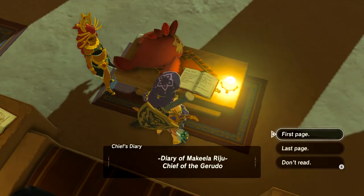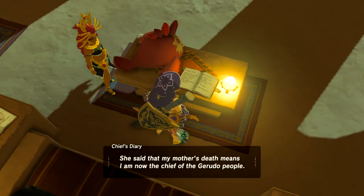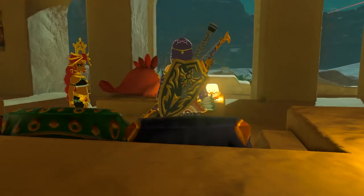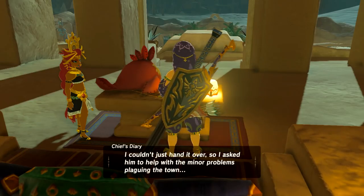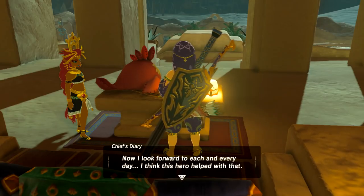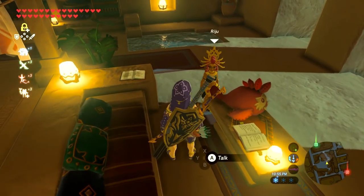Oh, that's the chief's diary — I don't think we've read this. Let's go to the last page and skip through. He's returned to us. He seems in need of my family heirloom, the Thunder Helm. I want to simply lend it to him without a thought, but it's incredibly valuable. I asked him to help solve some minor problems plaguing the town. I used to spend a lot of my time worrying about my people and my ability to lead. Now I look forward to each day — I think this hero helped with that. Maybe one day he and I can compete in a sand seal race. We will totally sand seal race.